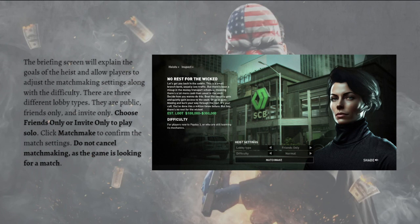There are three different lobby types: public, friends only, and invite only. Choose friends only or invite only to play solo, then click matchmake to confirm the match settings. Do not cancel matchmaking while the game is looking for a match, and after that you will go through the process of finding a game.